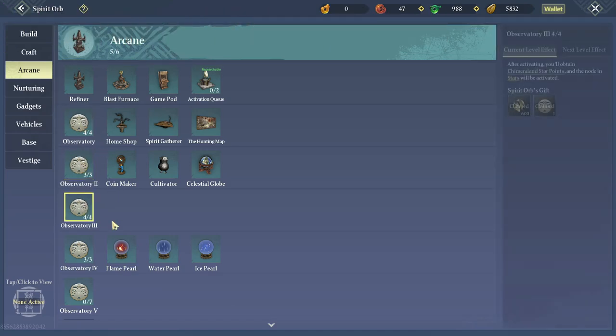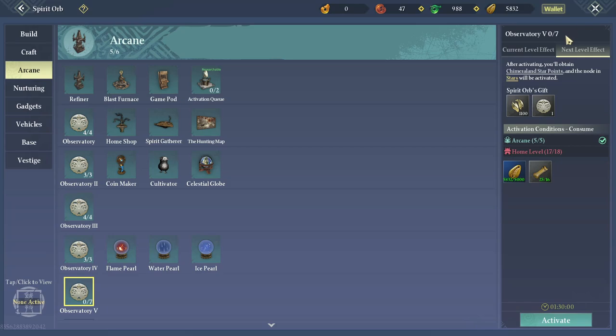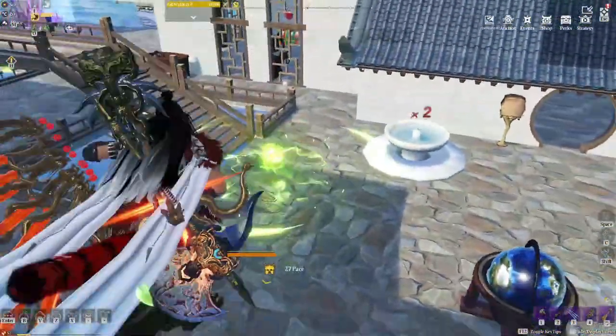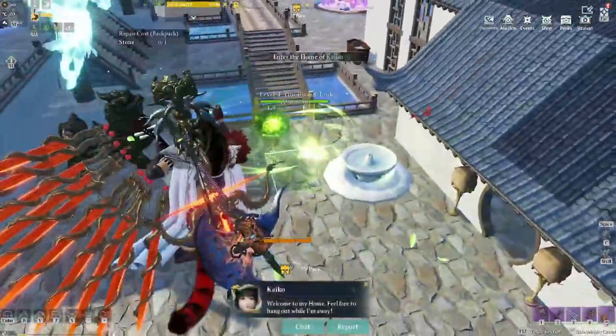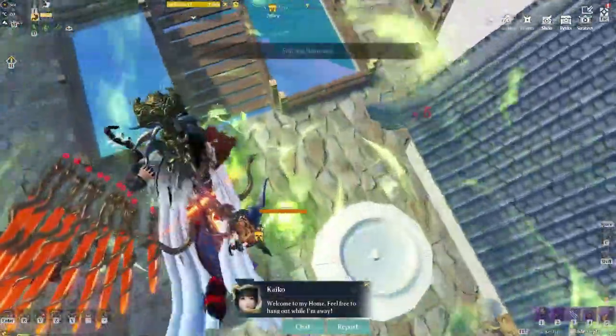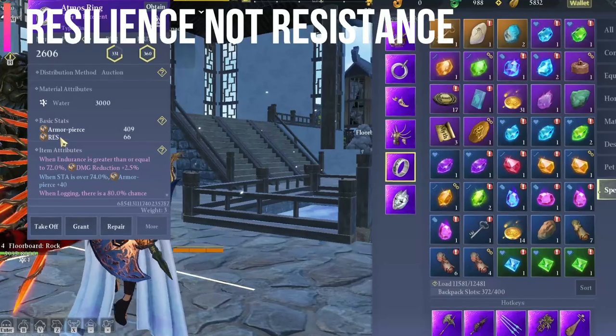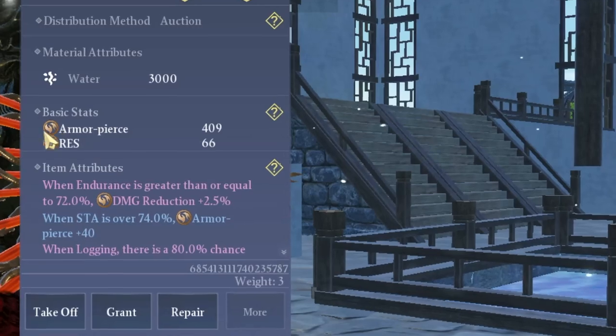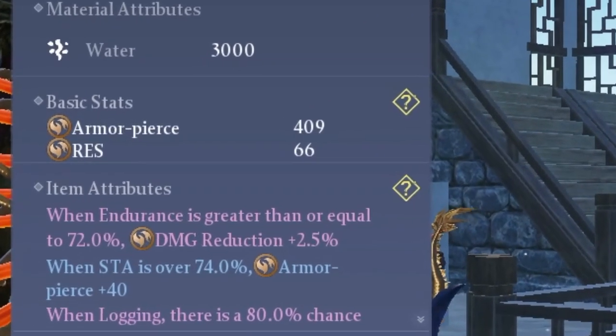Make sure to invest in the arcane category in your spirit orb as it gives you star points. The pipa is your best friend — it heals you, but it also ignores all sorts of armor and does pure damage to the enemy. RES is short for resilience, not resistance, so make sure to stack up on resilience in your armor and star points.